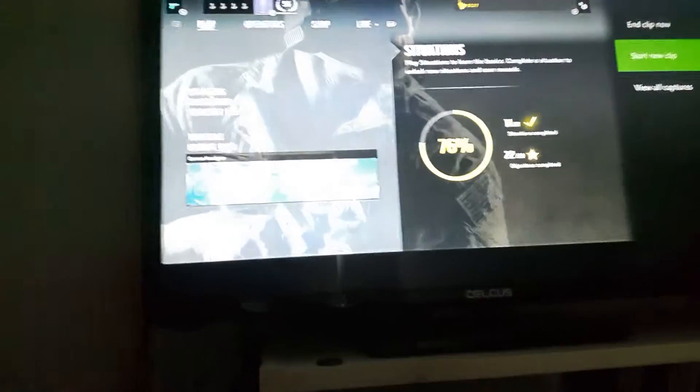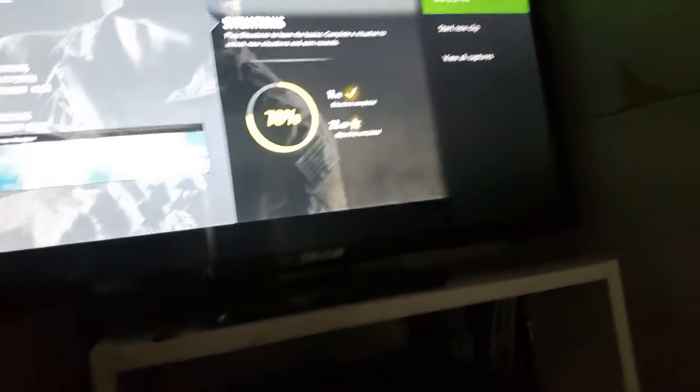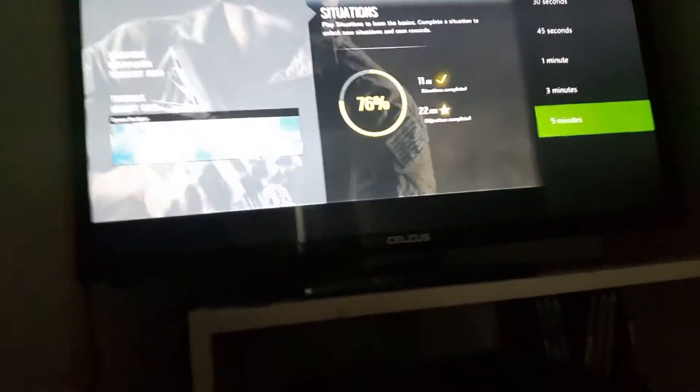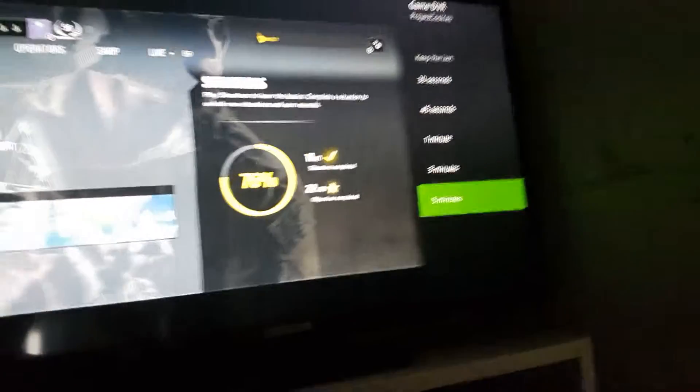Now if you're planning on recording before — so you're in a Rainbow Six Siege lobby — you can do start new clip. If you just finished a round, you press end clip and it gives you the option to choose 30 seconds, 45 seconds, one minute, three minutes, and five minutes. I usually do five minutes and then trim it down when I'm editing, just to be sure.